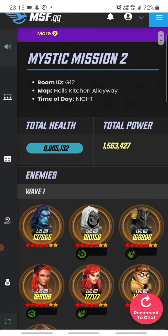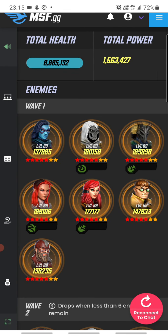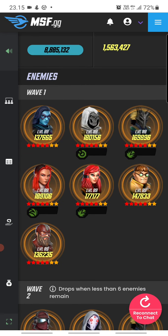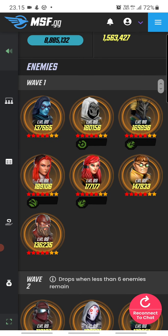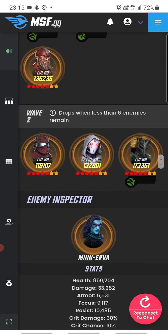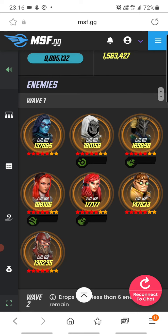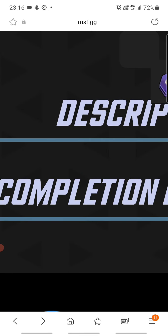The second mystic node has a taunter, Colossus Wing, Dark Hawk, and Taskmaster — definitely something to worry about, along with Minnie. I'm not too worried about Crystal or Killmonger. The second wave has Merck Lieutenant, Ghost, and another Killmonger — the first wave looks doable.